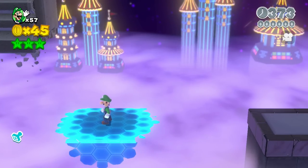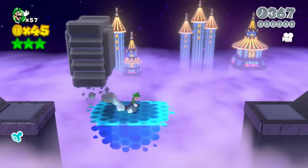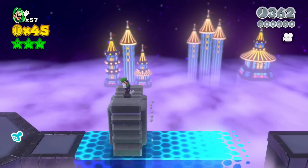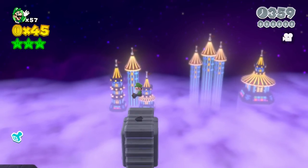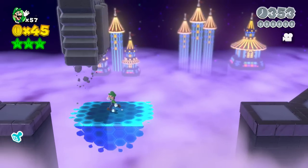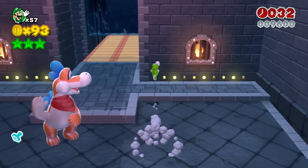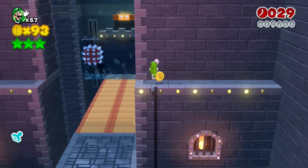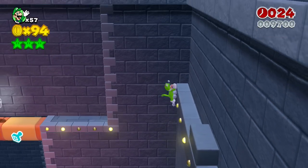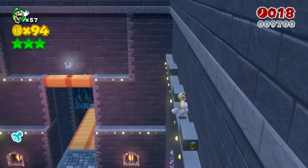He doesn't always show up, but if you look closely he'll be there every once in a while. After you get done with the Plessie section here in World Bowser 5: The Deep Water Dungeon, just climb all the way to the top using your cat suit and you'll see an 8-bit Luigi crouching behind a brick.